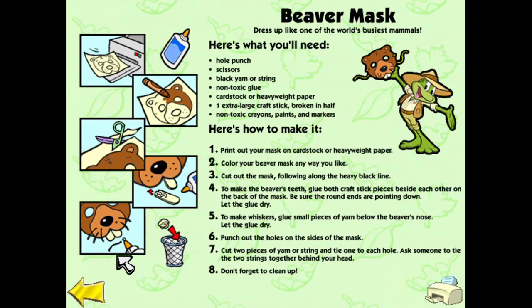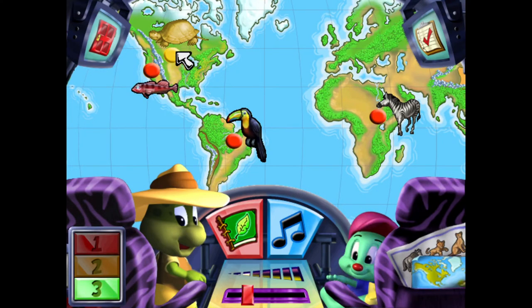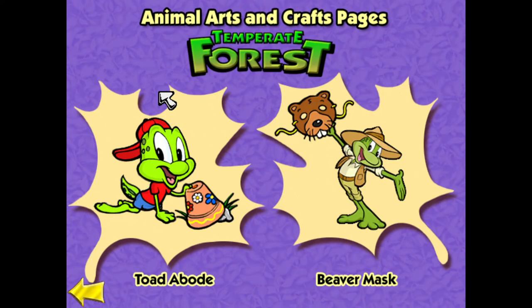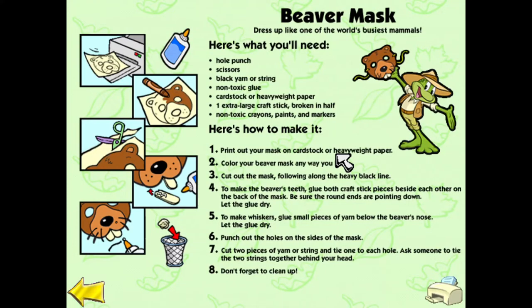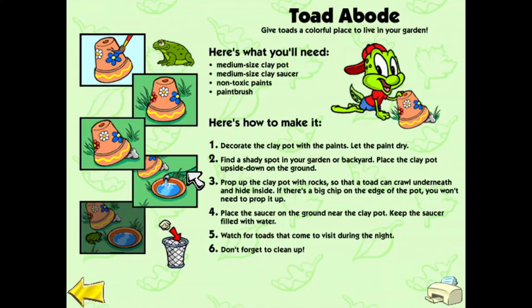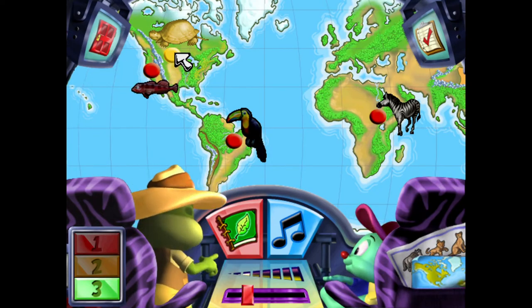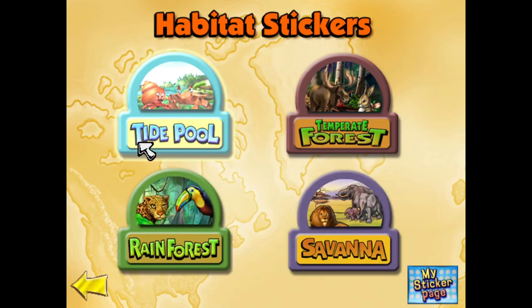And hey! We got the beaver mask. We're going to go back to the temperate forest. Oh, I can't go back. Well, that's unfortunate. Now click on a craft you've earned. At least we have the beaver mask and the toad abode, which we already had. I didn't realize we can't go back to places we've finished. How are we going for our sticker sheet, though?